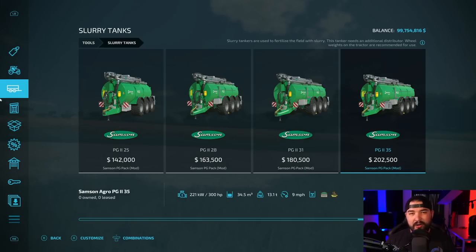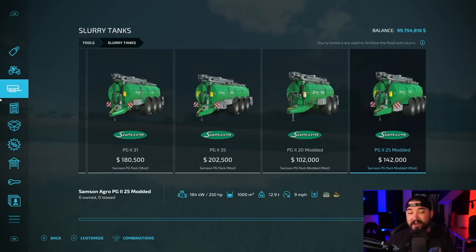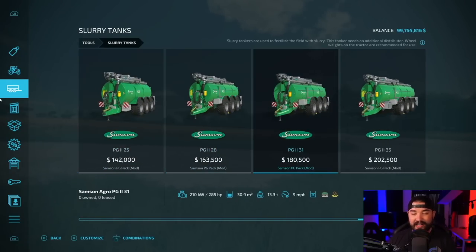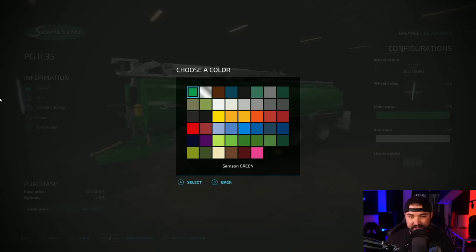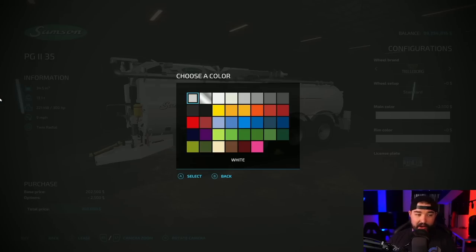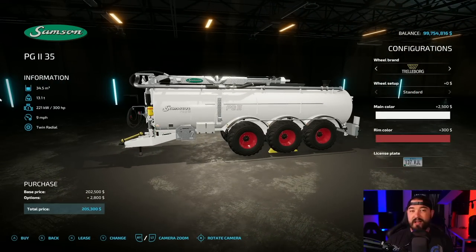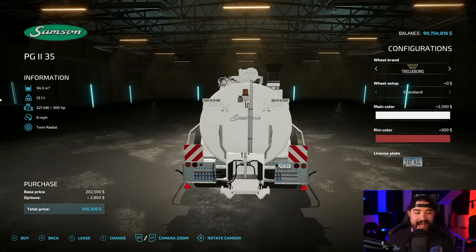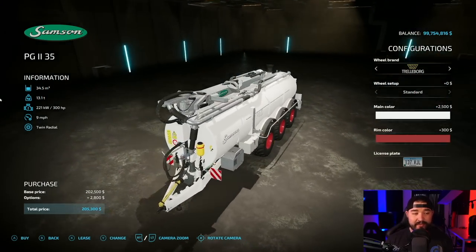Slurry tanks — you guys know that I like my own colors and this allows you to do just that. As a matter of fact, I made my own version of this entire pack right here. This is the Samson PG Pack. It's got all the Samson PG models in it. We've got different wheel options, main color options — we've got quite a few, including chrome. And then we've got rim colors as well. These are really nice and they've got some good drag hoses you can put on here, which is how you get everything out. They're not actually a spreader themselves. Everything is automated and everything is animated. It's just a great tanker.